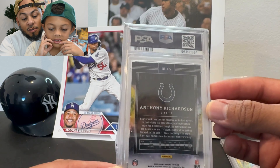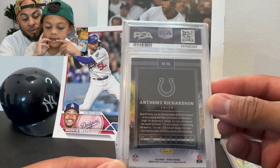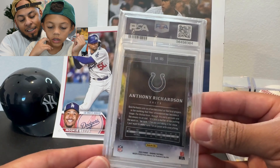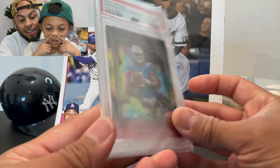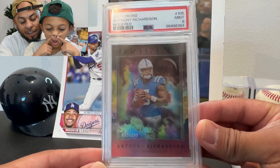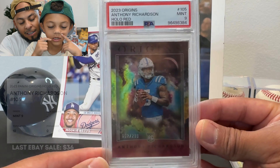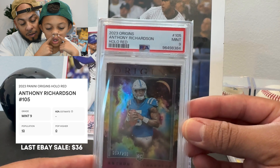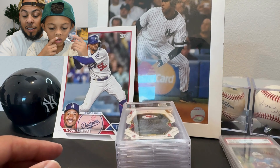This is also an Origins card — a red numbered to 299 Anthony Richardson. I can see it has a little bit of white on the back. Let's rip the band-aid — got a nine. You should never grade Origins. I took a chance. It's numbered to 299 and it is a thicker card, so Miles is right. We got nines, but that's not so bad on thicker cards.